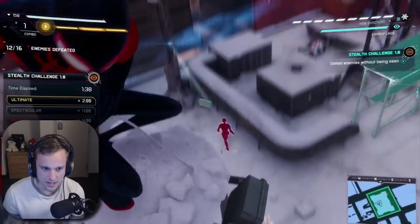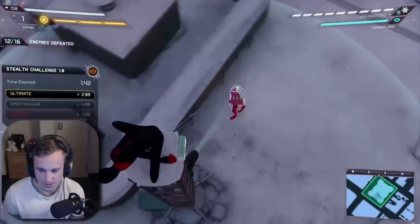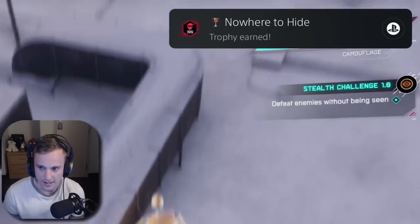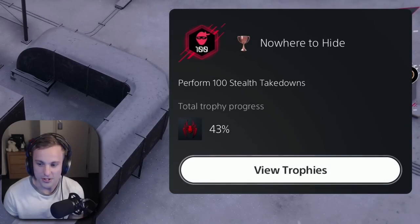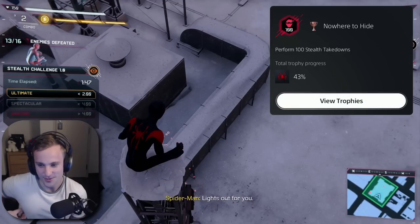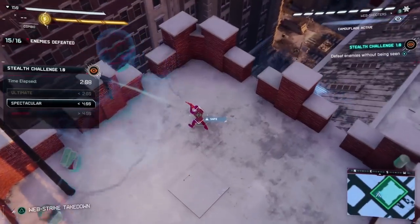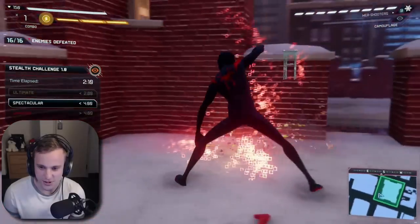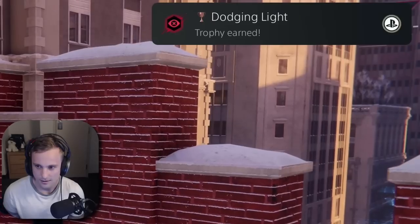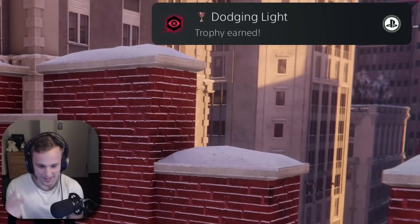That's a freebie. Come on, we can do this. This guy should be free. There it is — Nowhere to Hide. Perform 100 stealth takedowns. I got another trophy in between this one. Oh, my God. All right, cool, I'll take it. And that should be it. Dodging lights. There we go. Two trophies right there.